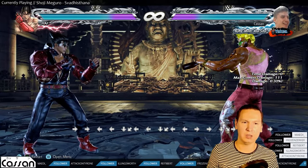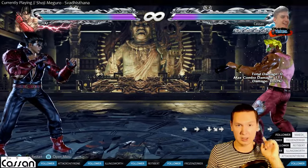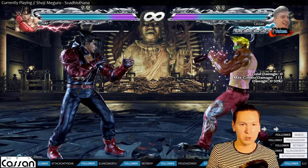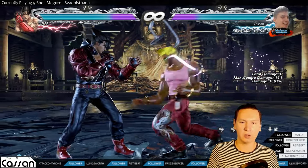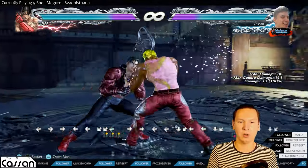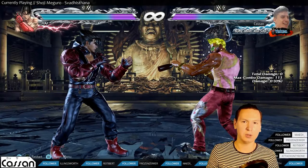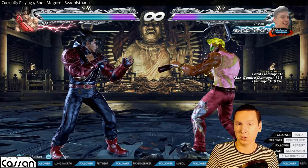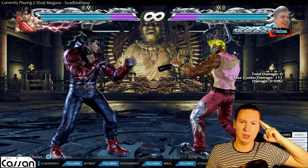Apart from that, Kazuya doesn't really have anything special for long range, but he has access to the wave dash. So you can apply a couple of short-range moves in a long-range fashion, like for example the Electric Wind Godfist or while-standing 3. This covers his generic tools — I hope you learned something, it was fun, and see you in the next vid. Bye!